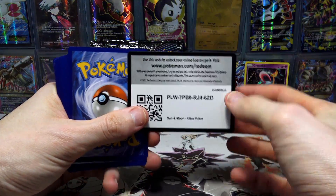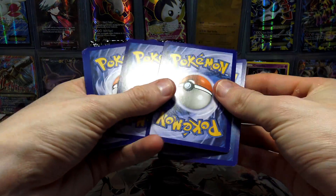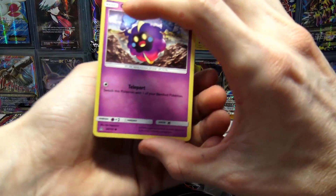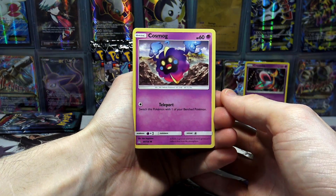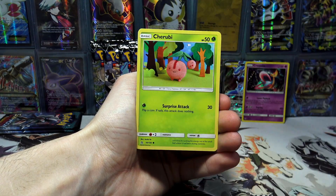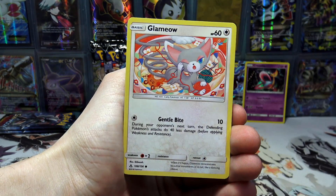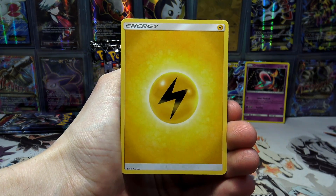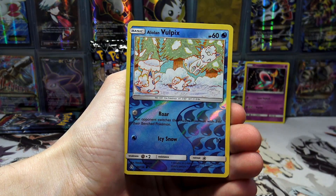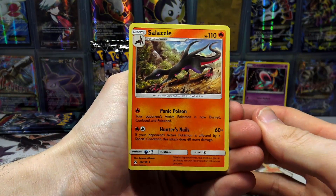I'm kind of keeping tabs on what pack art is getting what, because if we get a gold card I need to know which pack art it came from — that'll be the lucky pack art from Ultra Prism. So we have a Cosmog, Turtwig, Electabuzz, a Cherubi, a Glameow, a Lightning Energy, Magneton, Spiritomb, Dugtrio, an Alolan Vulpix Reverse Holo, and a Salazzle Regular Rare.